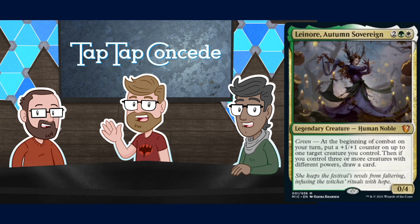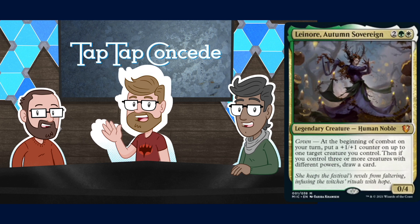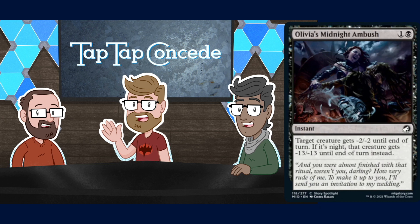Also, wasn't Leinore how Coven was first spoiled? I think she might have been the first card we saw with Coven. She is a cool witch. Also, is Leinore the one we see getting completely owned on Olivia's Midnight Ambush? It might be — someone wearing that kind of headdress.